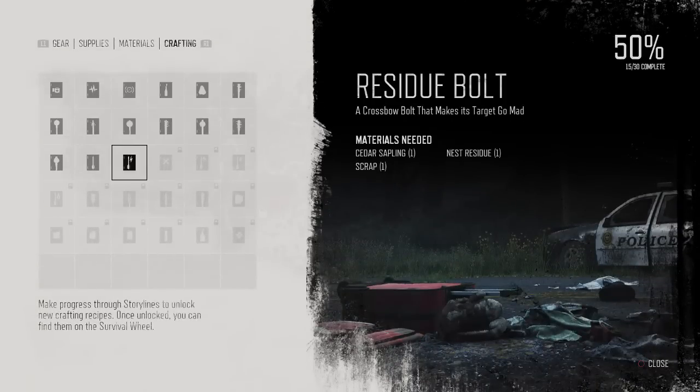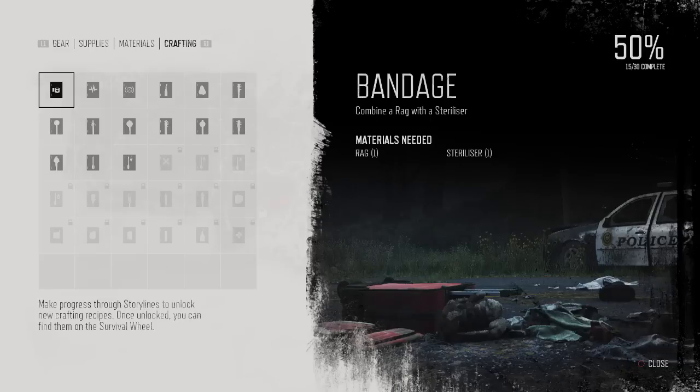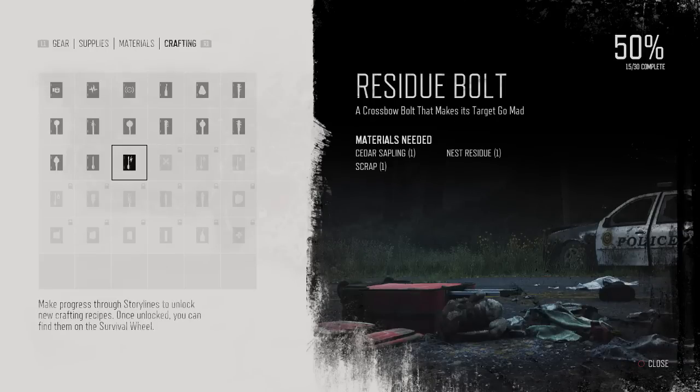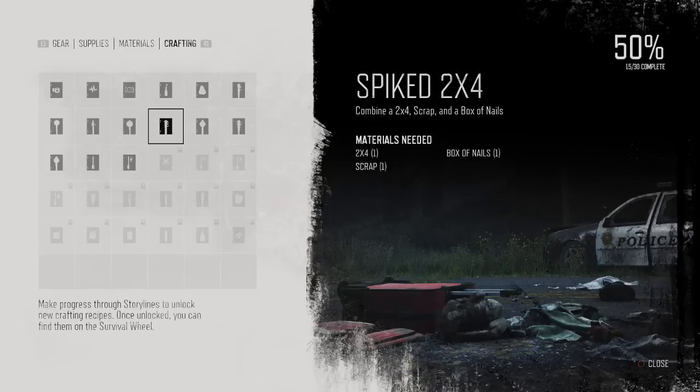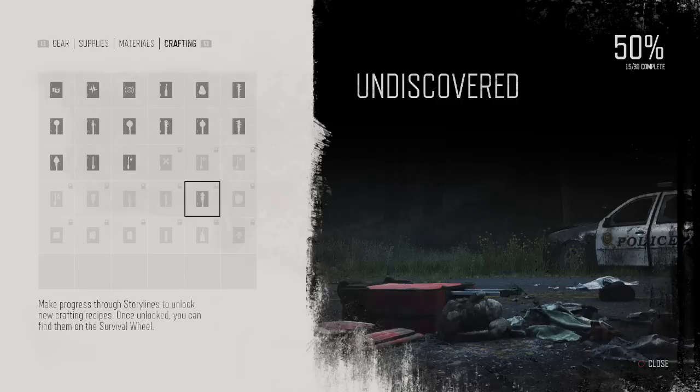As you can see there's more stuff here than we had on our actual weapons wheel. And that is because some of the stuff you need to actually have on the wheel before it's going to show up to craft it. For example, we have the spike 2x4 here but obviously that was not on our weapons wheel because we don't have it at the moment. We have the bat, so then it doesn't show you the stuff that needs to craft. So if you want to see what you can craft, this is the area to come and see which ones you've already unlocked. As you can see these are all undiscovered so far.